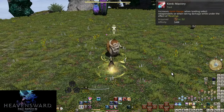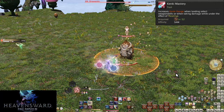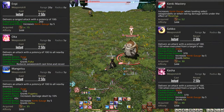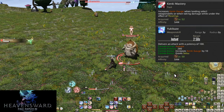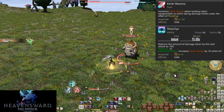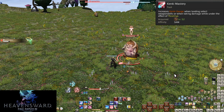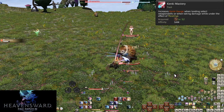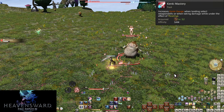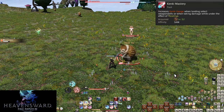Level 52 Kenki Mastery: we now have the Kenki gauge, maxing at 100. Certain attacks grant Kenki in multiples of five — Gekko, Kasha, Enpi, Oka, and Mangetsu give 5 Kenki each; Yukikaze grants 10; Third Eye gives 10 if the shield is hit. Without Third Eye gains, it takes a full three combos to get 20 Kenki in single target, with Gekko, Kasha, and Yukikaze combos each contributing toward the 20 Kenki needed for the Kenki spender we get at this level.